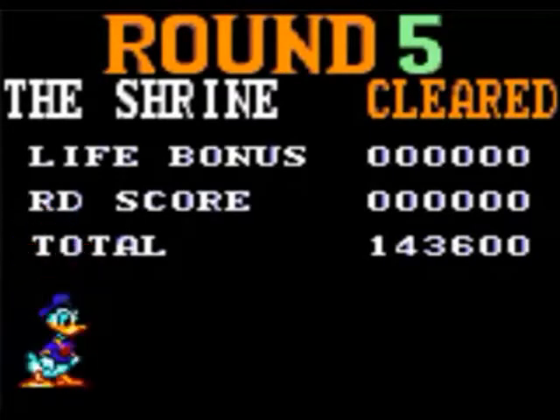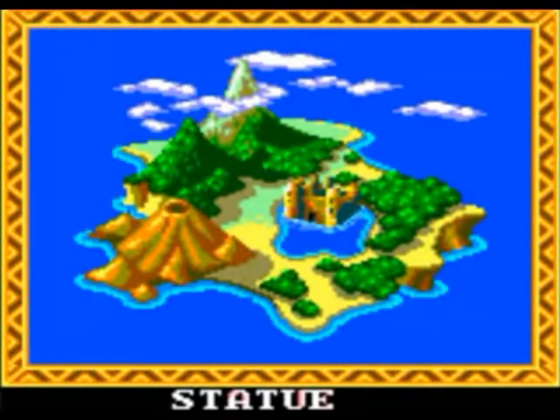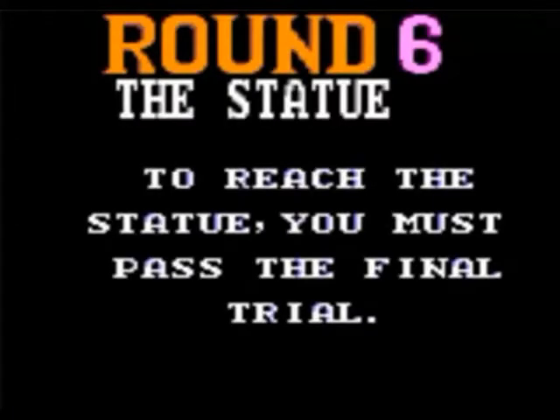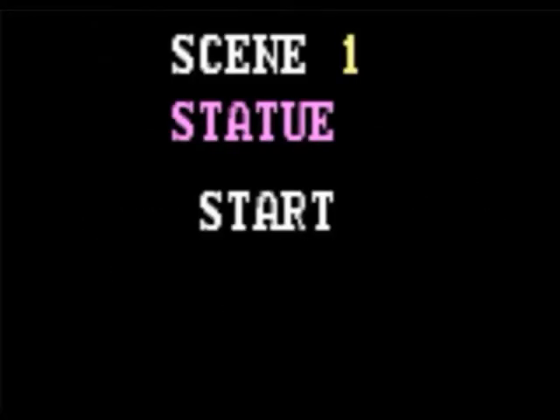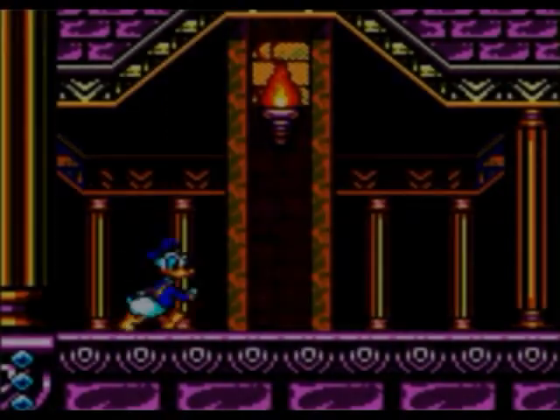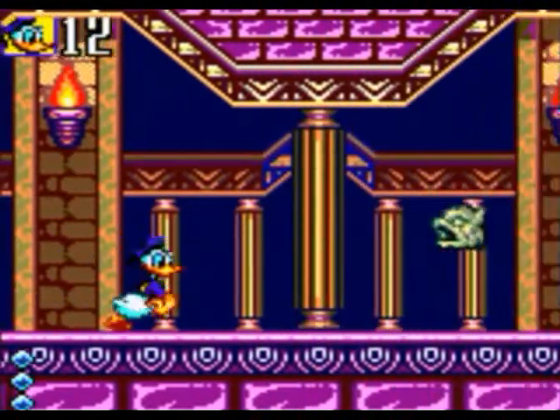143,600 points - that's round five clear. Now for the statue round - this is the last one, round six, the statue. 'To reach the statue you must pass the final trial.' Scene one, statues start. Go underneath the first two enemies that appear if you can. The third one will go low enough to shoot at you, so you have to jump over a shot, then try to jump on its head or jump over it.